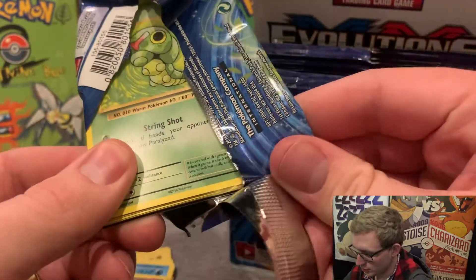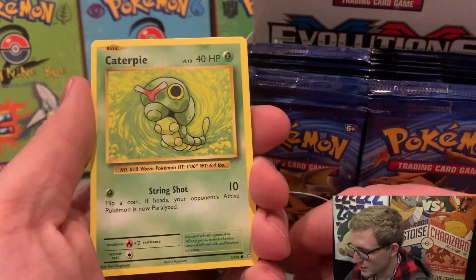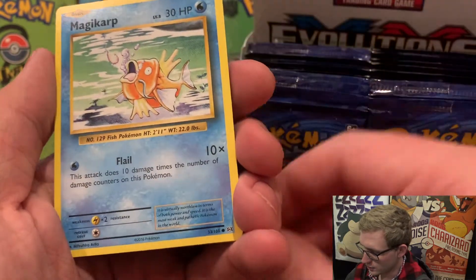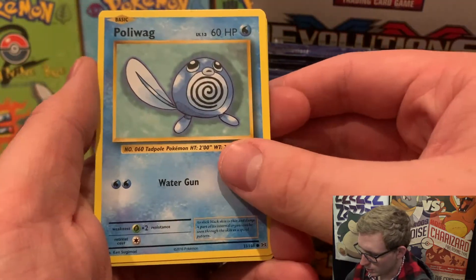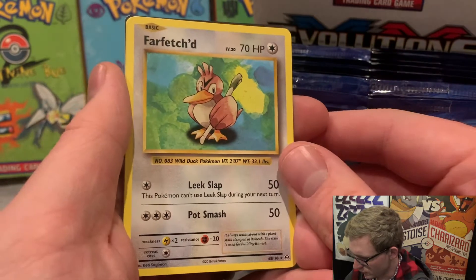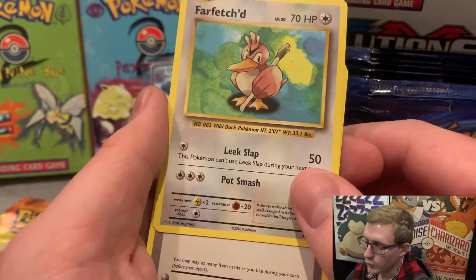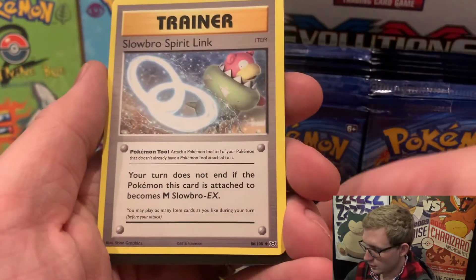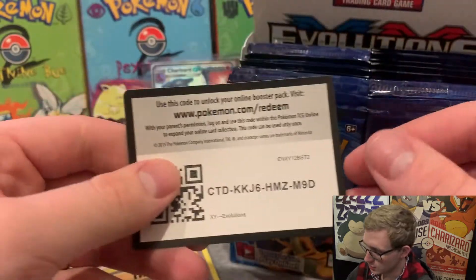We got a Caterpie peeking through. The problem is whenever you open these things you can kind of see an edge of something in the back. Cards are Caterpie, Electric energy, Magikarp, Seel, Poliwag, Fire energy. The rare is a Farfetch'd — were these in a different order than the other ones? The reverse holo was a Fire energy. Also Energy Retrieval, Kakuna, Slowbro Spirit Link to evolve Slowbro EX to Mega Slowbro EX without losing a turn, and a code card.